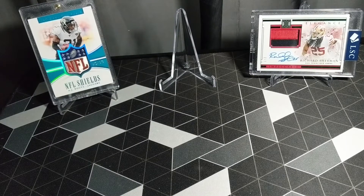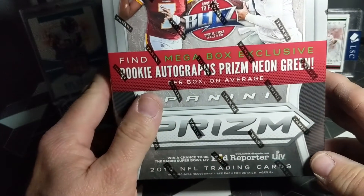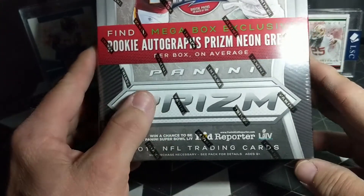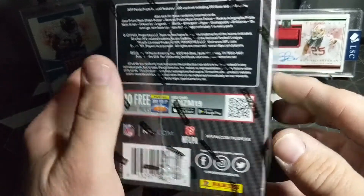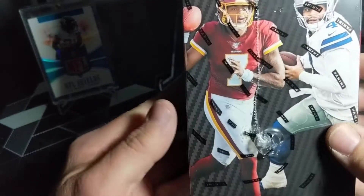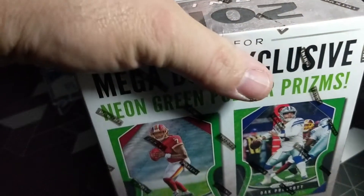What's going on everybody, it's Greater Trader, back with another break for you. Today we have Panini Prism mega box — look and find rookie autograph, prism neon green, guessing one per box on average. Some other finds possibly randomly inserted: the green pulsars, some of the rookie class and DAC. Let's get to it, appreciate everybody stopping in.